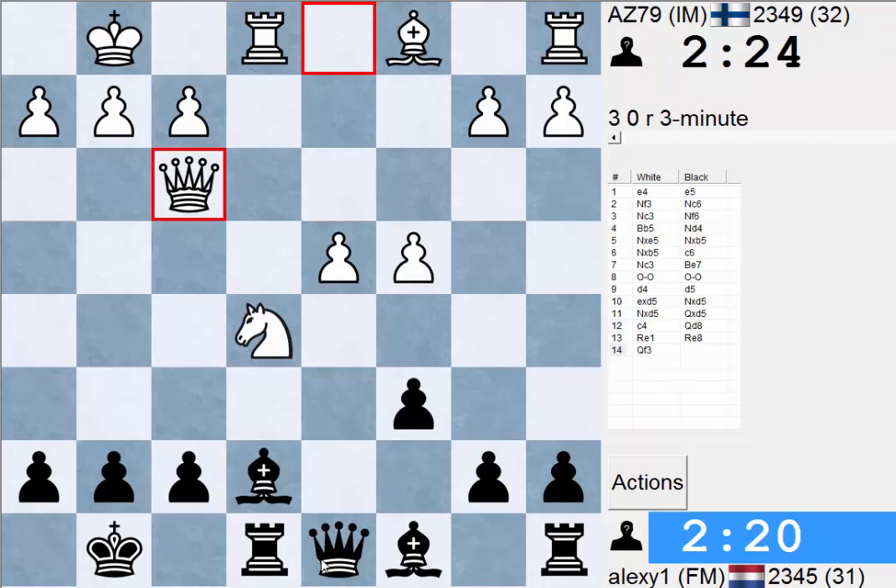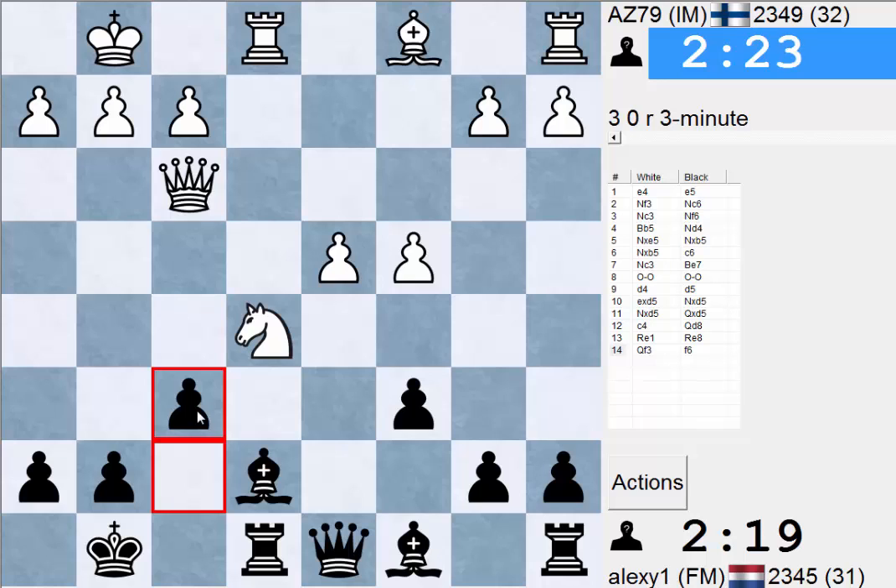Queen F3 isn't really doing much, which I think F6 is fine. Where's this knight going anyways? I can just take on D4 next. I really don't like his Queen F3 move, because I was wanting to play F6. If Knight D3, I can take on D4 and threaten Bishop G4.